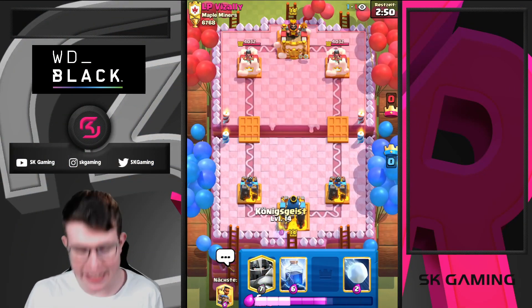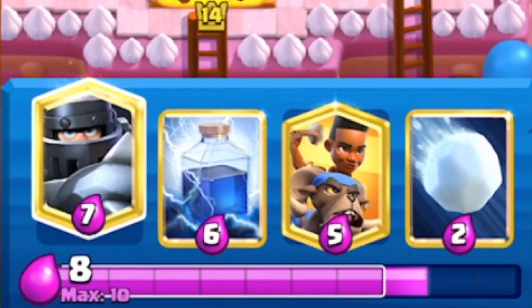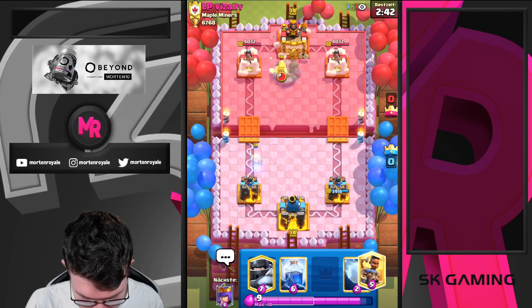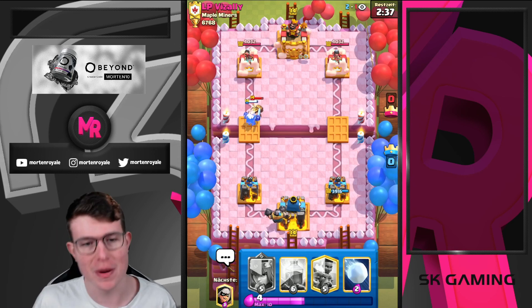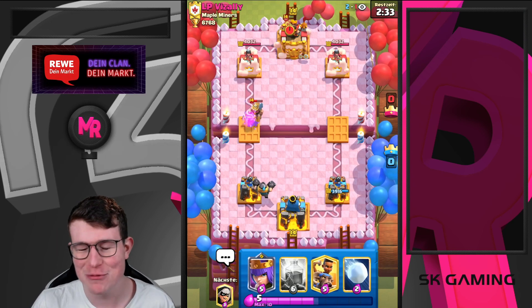Here we go guys, in the first game in today's video I'm just going to show you how stupid this Mega Knight deck really is. I'm just going to place my Ghost in the back, waiting for his response. He's just going to go for a mine, a slow Morton. So we're just going to drop our Magite in the back and we want to play slow.